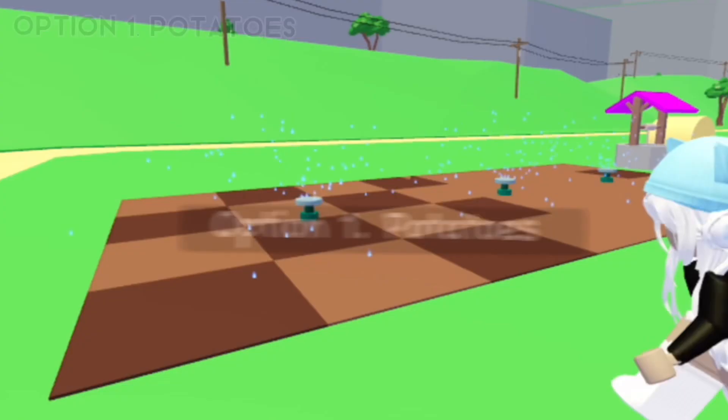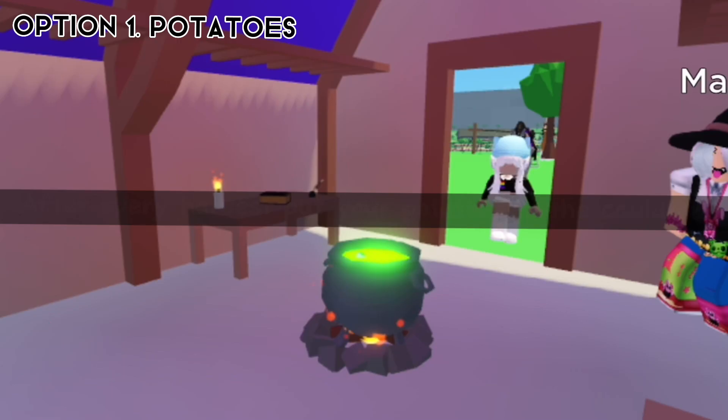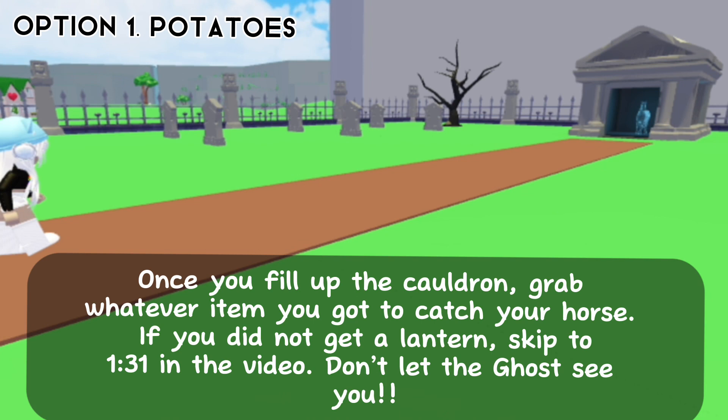Each item obtainable from the cauldron will give you a different horse. Now we will move on to different ways of filling up the cauldron. You can do this with any crop — after every harvest, put your potatoes in the cauldron.